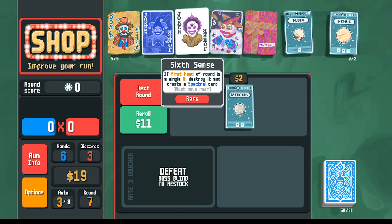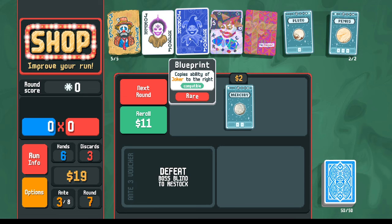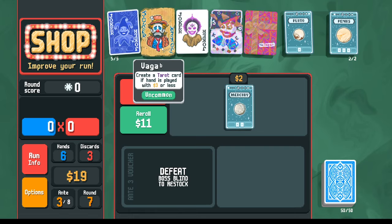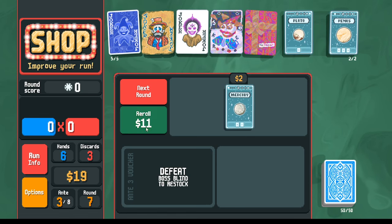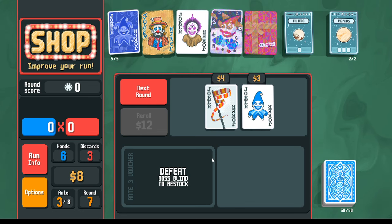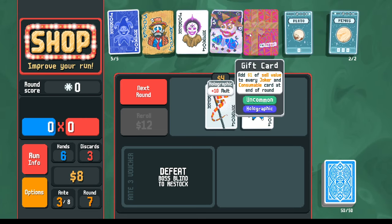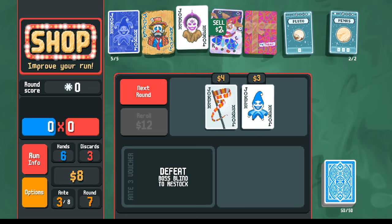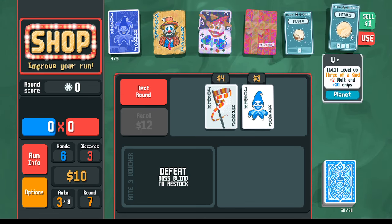Blueprint is found — gives a copy of any adjacent joker. Putting it next to vagabond means every hand generates two tarot cards. Next to hallucination doubles the chance of tarot cards from booster packs. Note: blueprint does not copy editions, so the holographic plus ten mult doesn't transfer. Still powerful. Need to spend money down below eight dollars to activate vagabond. Selling some jokers and re-rolling to reach zero.